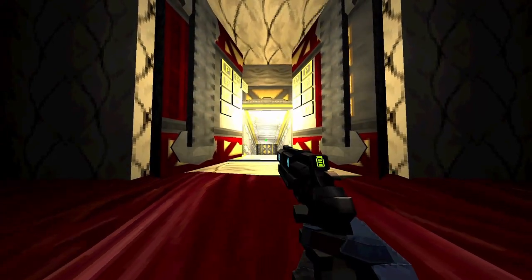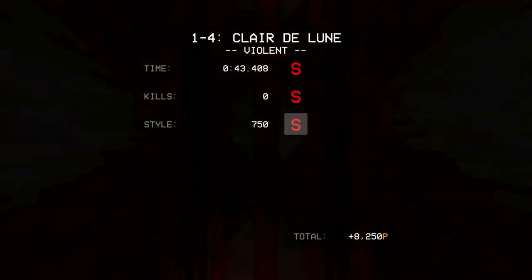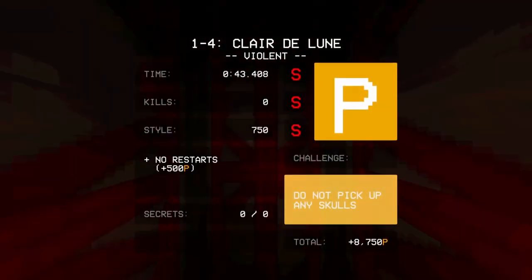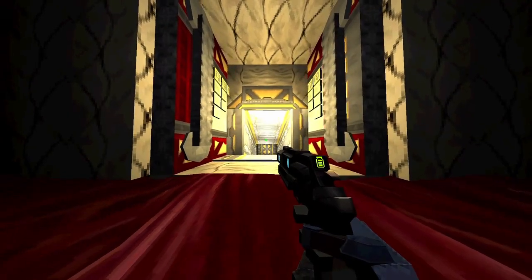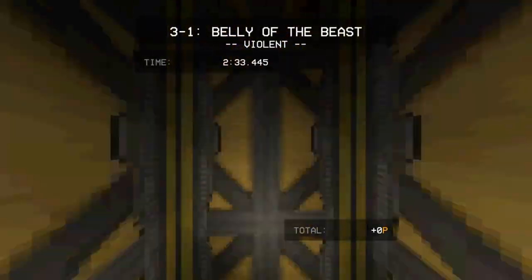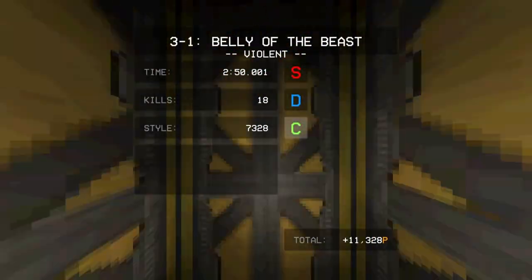In order to unlock this door, you have to get a perfect rank on every single level, which means an S in time, an S in kills, an S in style, and no deaths for all 15 levels. I did this months ago before you could even open the door, and I still remember it being a pain in the ass. But now it's worth more than just the accomplishment, because behind the door is something really, really cool. You can skip to the next section — I'd recommend it — but if you've already played it or just don't care, welcome to P1.